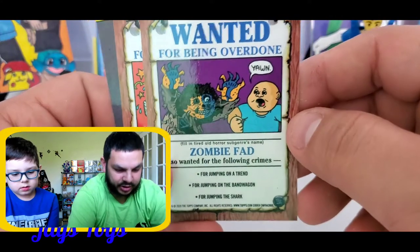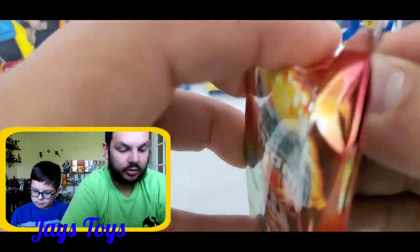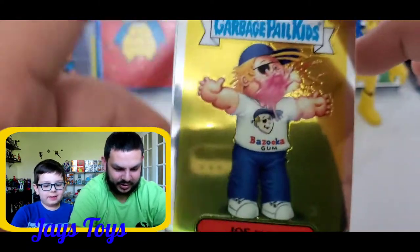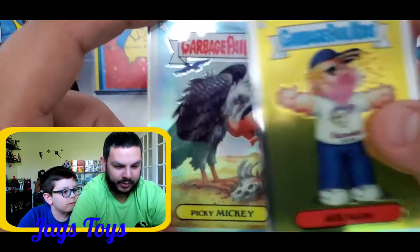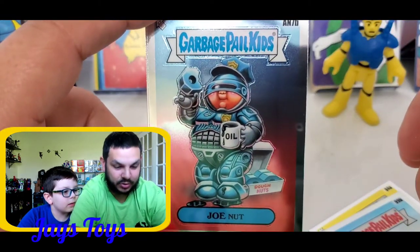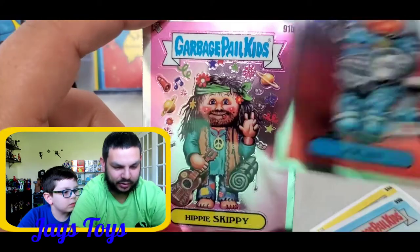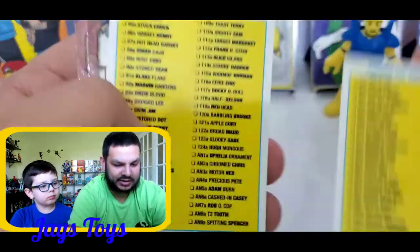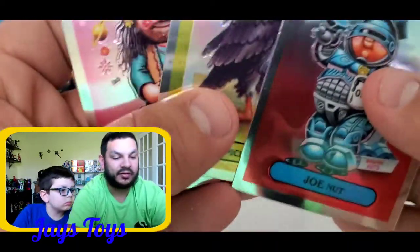Wait, this is a pack? Yeah, it's a special pack number two. Joe Blow — blowing a bubble gum, bazooka gum. We got Picky Mickey, he's a vulture. God, these look so disgusting. Joe Nut — that one doesn't look so disgusting, he's like a Robocop eating doughnuts. Metal doughnuts. And then we got Hippie Skippy. So I thought these packs brought four cards — I thought it said five. Okay, on to the next pack.